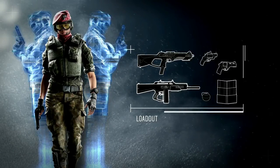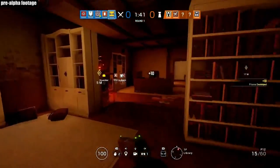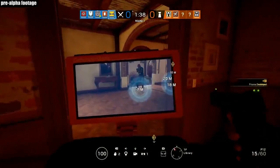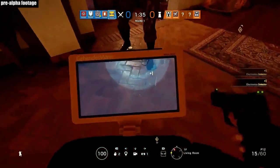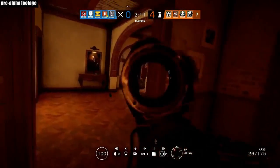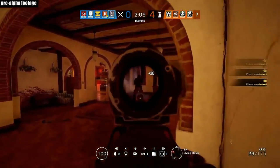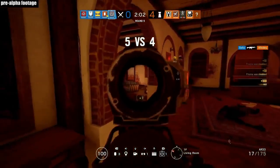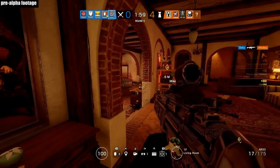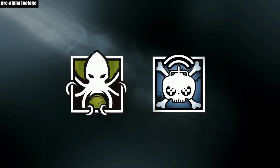The decoy will always be holding the MX-4 Storm SMG. So if you notice during the drone phase that Alibi has the fully automatic shotgun and maybe different body gear, it will give away which is real. It might actually be more beneficial to run the same gear as the decoy. You can throw this gadget outside and it apparently cloaks anyone — it says you're detected but you're hidden by the decoy, so it kind of hides you while outside.